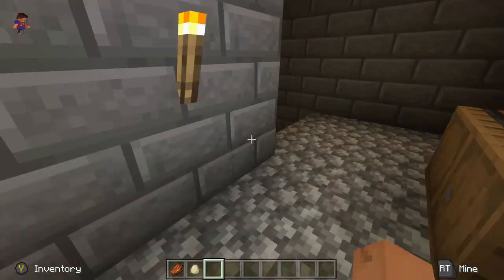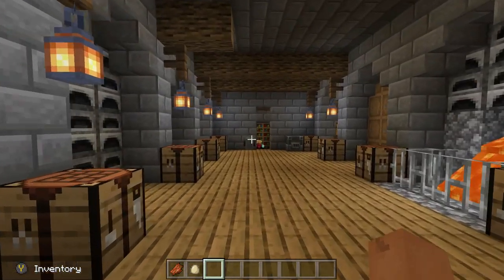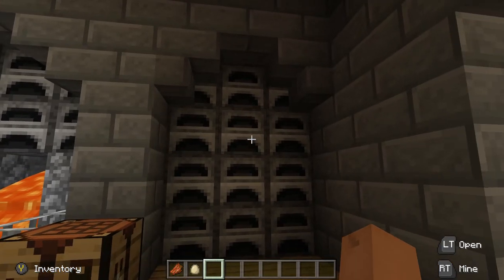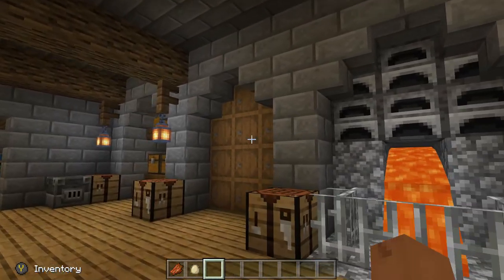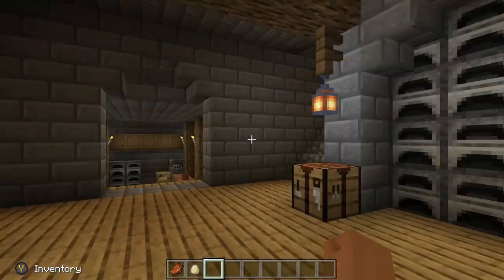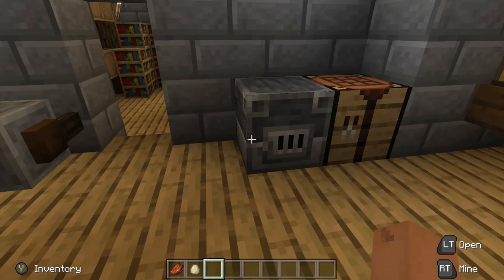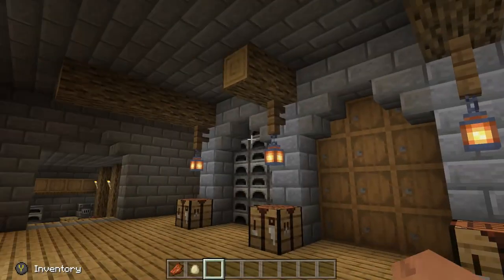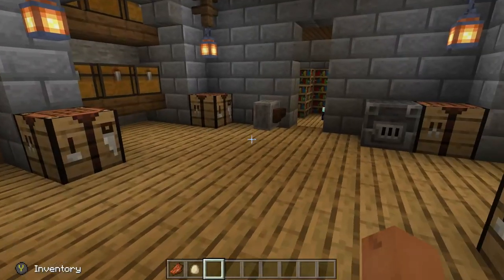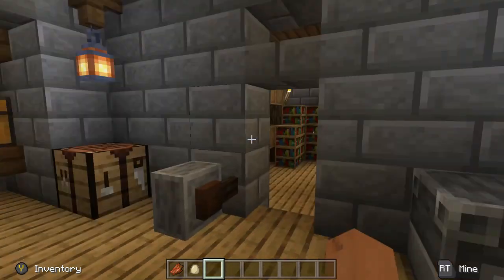This is basically the smithing area — they've got a ton of furnaces in here, wall to wall. I like that they have regular furnaces, which I use tons of anyway, but then there's also one blast furnace which does its job. Hey, everything's here and you've got everything you need to get going.